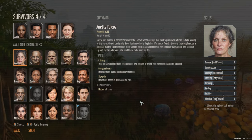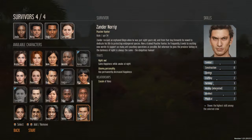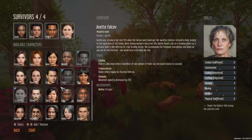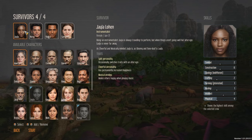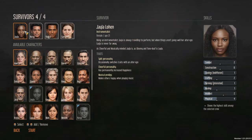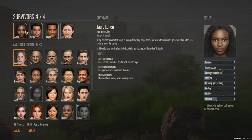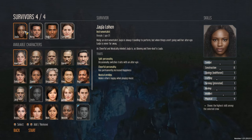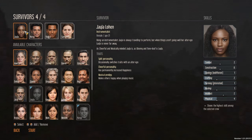I get to choose my people. We have Jayla Lohan — she's an instrumentalist, she's 21. Being an instrumentalist, Jayla is always traveling to perform, but when things aren't going well, her alter ego Layla is never far away. She has a split personality, switches traits with her alter ego, has permanently increased happiness, and makes others happy when playing music.